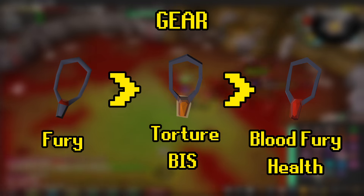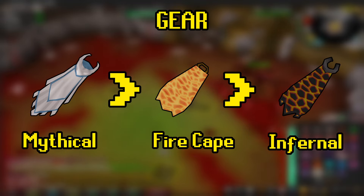The necklace is pretty straightforward — starting at an Amulet of Power as your lowest option, going all the way up to a Torture. Your cape options are pretty much the same: starting at a fire cape and then moving on to the Inferno above that. If you don't have a fire cape, take whatever you want or a myth cape for the crush bonus.